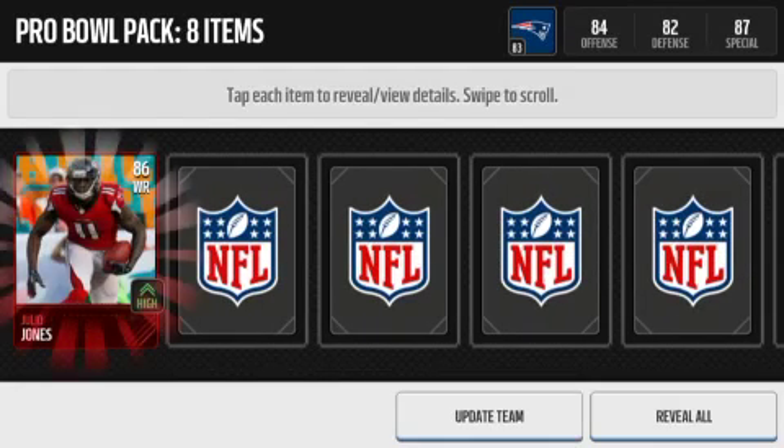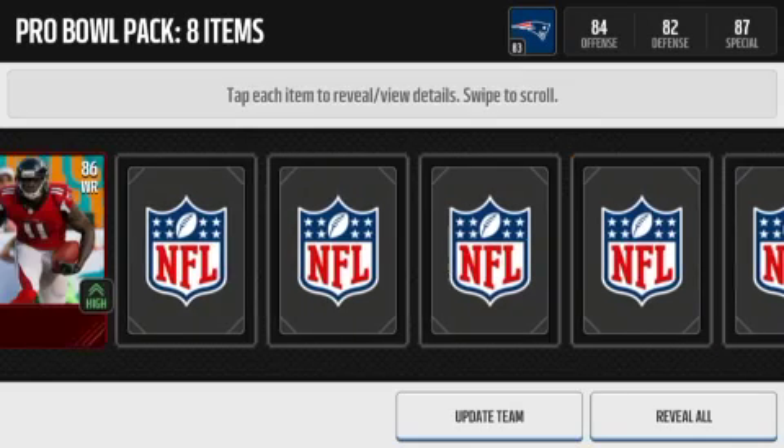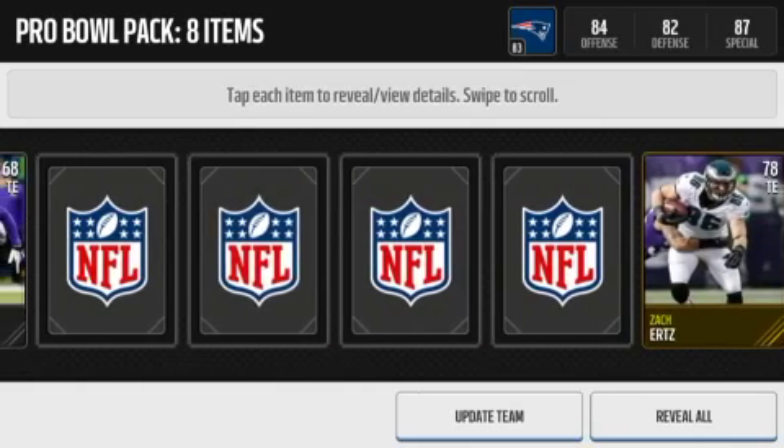So on the first pack we got Julio Jones. That's a pretty good pull. I don't think he's worth too much because he's a base card, so I don't think he's worth a ton anymore.